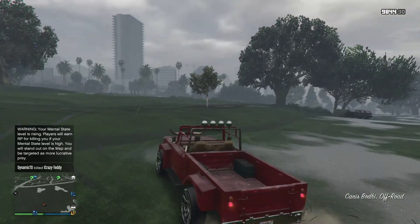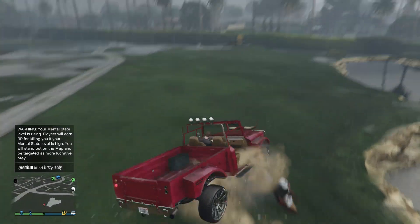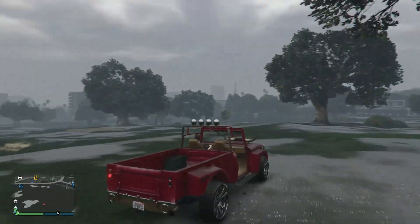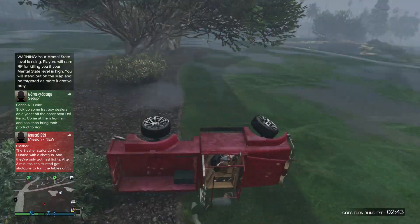It is definitely a really fun glitch to try out nonetheless, and it's actually pretty simple. How this works is you will need you and one friend — it may be more fun if you have a group of friends with several people sitting in the back. You're going to need a Canis Bodhi to do this; I believe this is one of the only vehicles it works on.